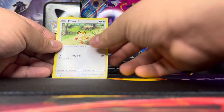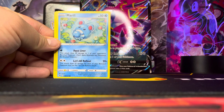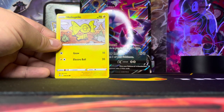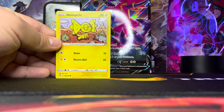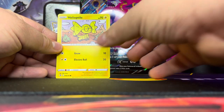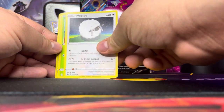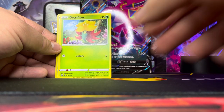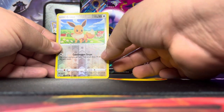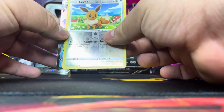Meowth — nice looking Meowth. Oh, Mewtwo! A real Mewtwo — I haven't seen Mewtwo in a while. That looks badass! Wailord, Gogoat, Florges, reverse holo Eevee.